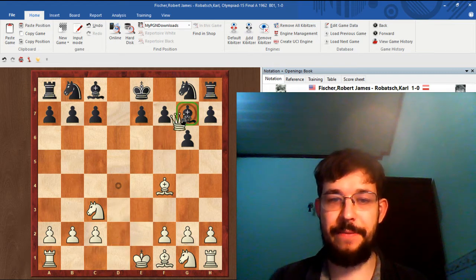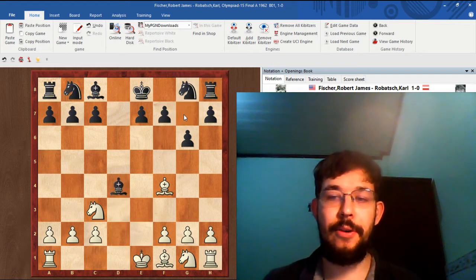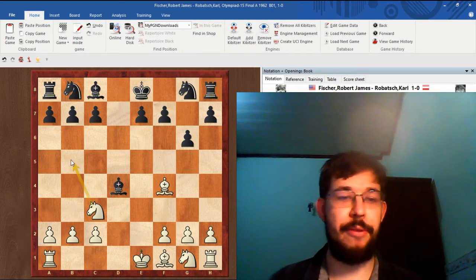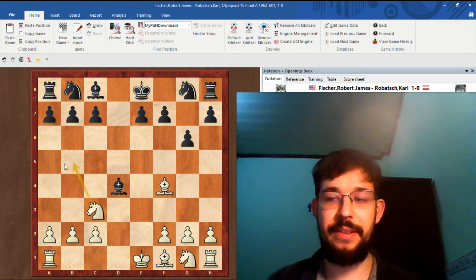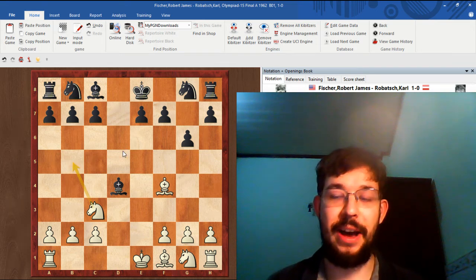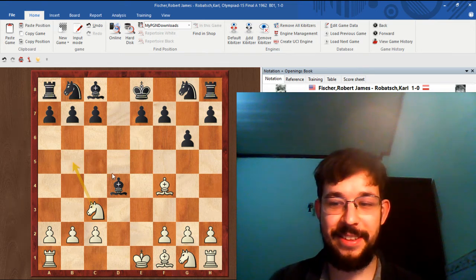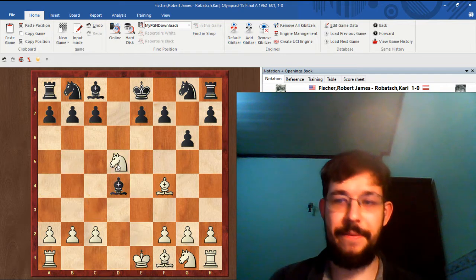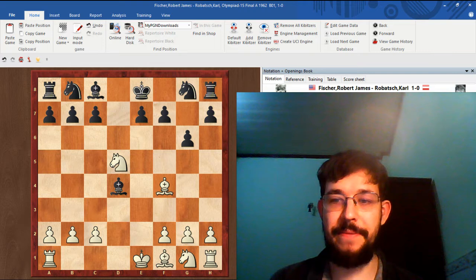Still, after Qd4 and Bd4, White does have a pretty strong attack. In fact, can you improve on the annotator's move of Nb5 in this position? Well done — Nd5 is stronger than Nb5.